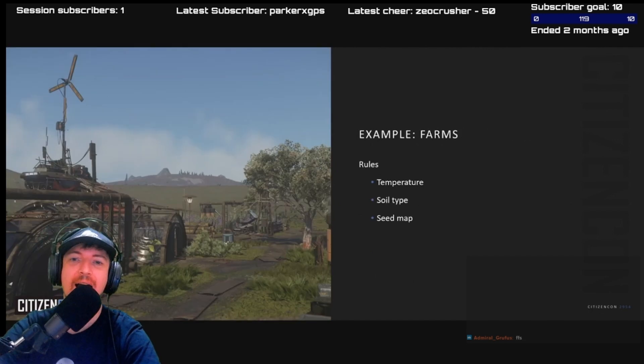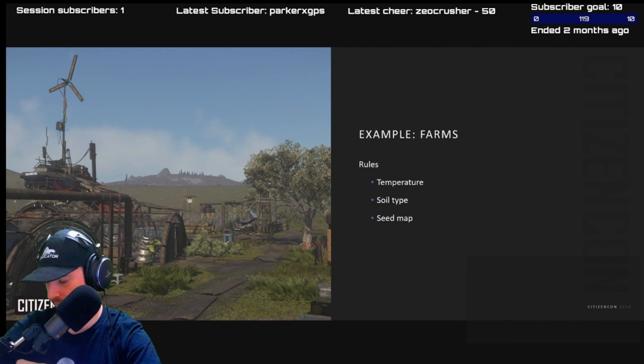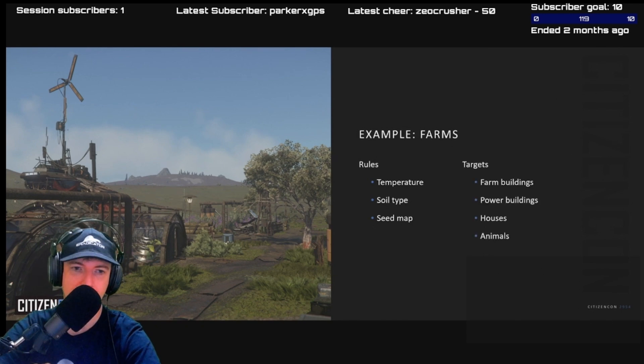For farms, the rules are things like temperature — not every plant can live in every temperature — but also soil type, since only certain plants can grow in certain grounds. We can query the seed map to determine what plants you'd find there and what the harvestables are. Farm buildings, obviously, would be the targets.